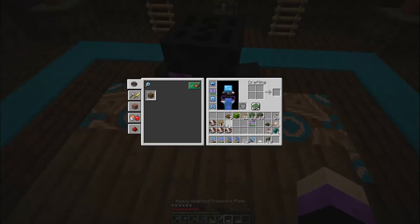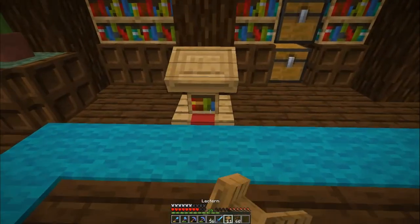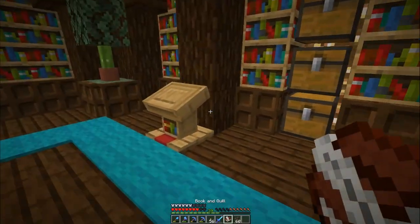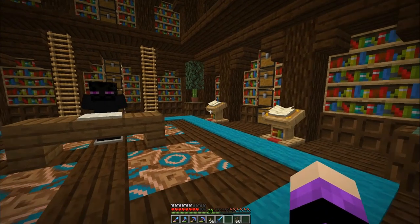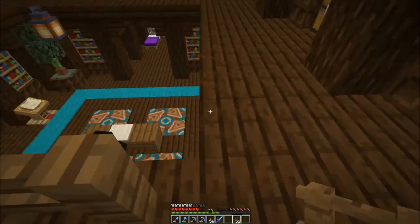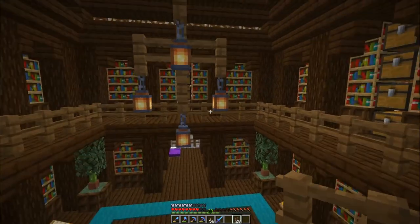We're going to place an armor stand right there and then go with our enderman head - he's going to be kind of our receptionist. I didn't bring enough flower pots because I want to put one here as well. Now let's go ahead and put lecterns down on the bottom and put the books on them. I haven't written anything in them so there's nothing to read - it's more of an aesthetic thing for now, though I might do custom book orders at some point. The last thing for decoration is to add this rail here so people don't fall off the edge.